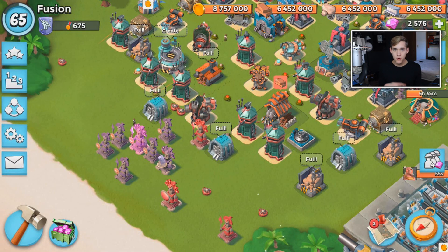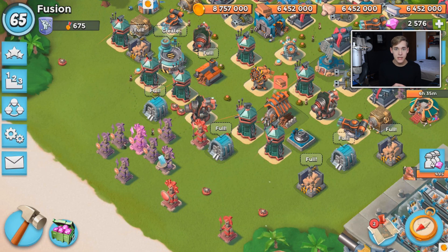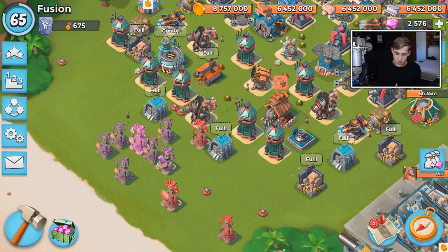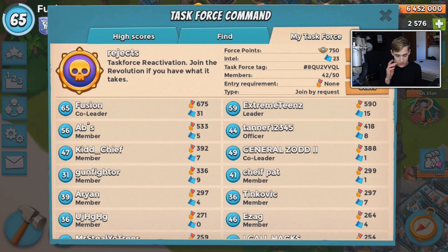Hello guys, welcome back to another Boom Beach video. Today my task force has been saving up intel for a couple weeks now and we are finally able to afford Forlorn Hope. Chances are most of you guys have seen it before. I just want to give a big shout out to my task force - here's a tag if you want to join. They've been awesome, they all wanted to do this and work together as a team to reach this goal.